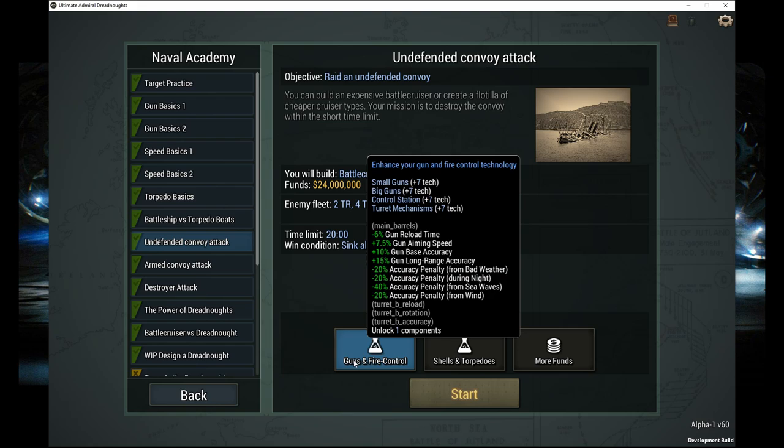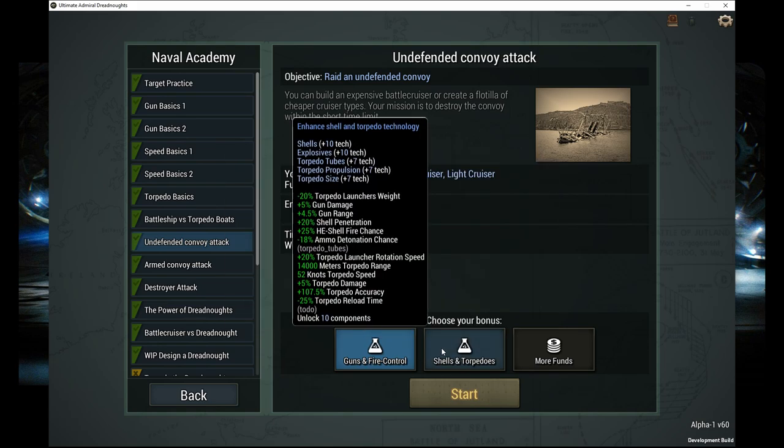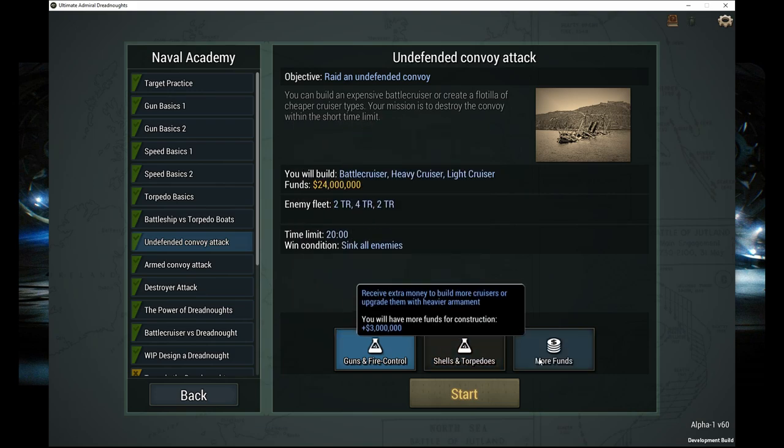For our bonuses we get a choice of small guns, big guns and turret — so better accuracy, aiming speed and reload. Or we get shells, explosives and torpedo improvements. Or extra damage, range, shell penetration and HE shell fire chance. Or more money.